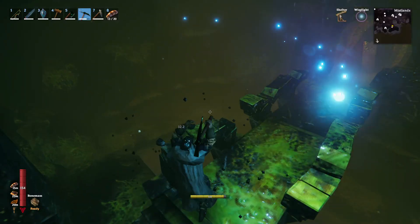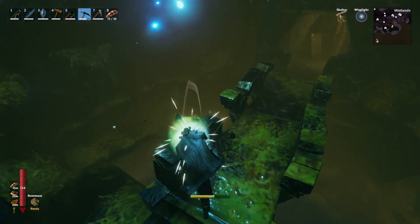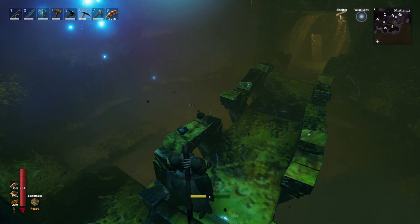Sometimes there are treasure rooms that contain black cores and coins, which is awesome. And if we're desperate, we can destroy the railings and get black marble — although not very much. Never know when we will need as much black marble as we can get.